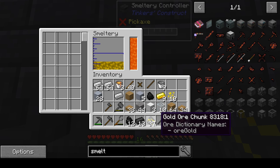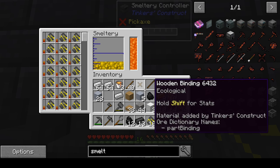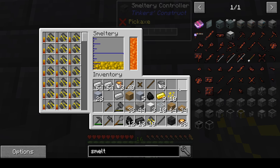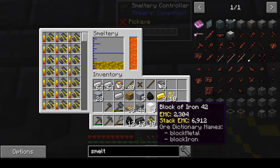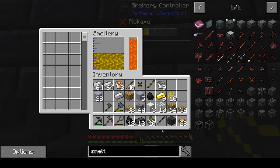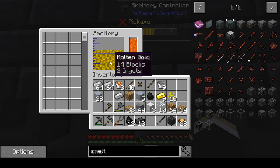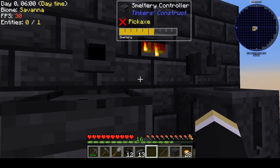It's not doing ore doubling yet because we're kind of small still — we can go up higher and make this thing hold more. We'll do that at some point by putting a few more layers of brick up there, and you get more inventory slots to smelt in. But now we've got 14 blocks and 2 ingots — it doubled it all up! That's a great deal of gold.